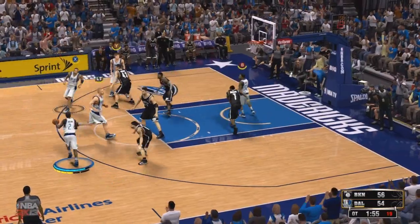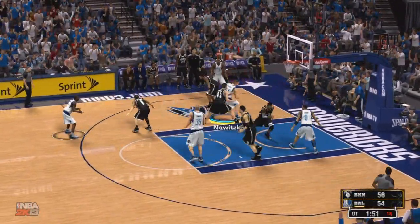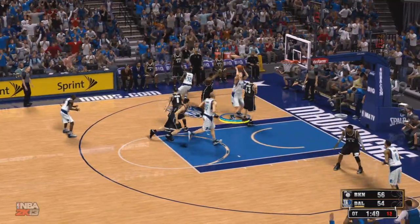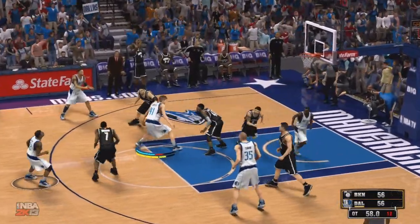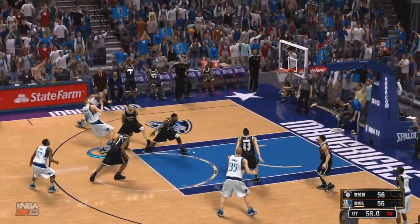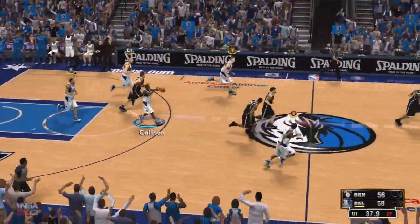Five seconds left, he nails the jumper, ties it up, sends it to overtime. And you know what happens in overtime — Dirk gives him this sweet finger roll right here. Look at that move. He tried taking a charge and ends up getting destroyed. That was awesome. I love that move, and he seals the deal there. Later on, he hits a three to end it, basically.